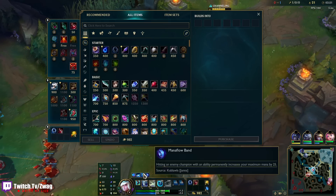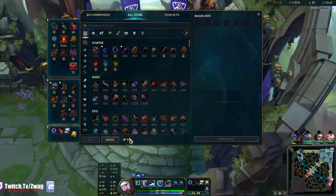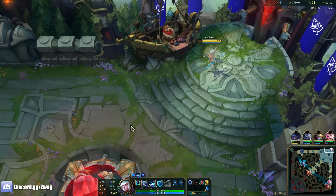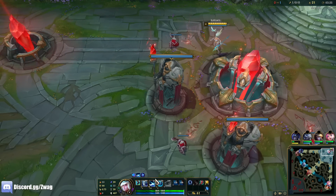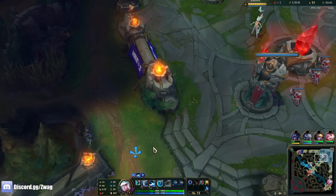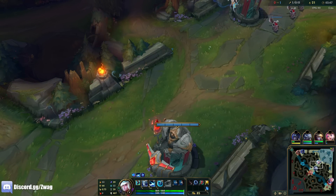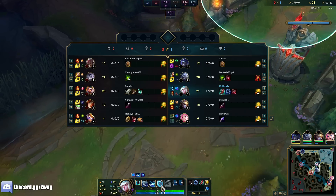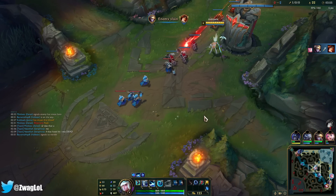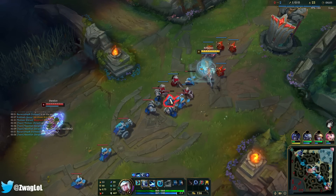We're gonna max W since it has a pretty low cooldown — good for poking damage. I'll rush boots. Cooldown boots give 16 move speed, Swifties give 19, so it's only three more damage on Swifties. I'd rather have the 20 haste since that'll give me way more than three damage. We'll go Luden's because we need mana. Luden's and Lich Bane and I'll be set — I'll be able to chunk everyone.